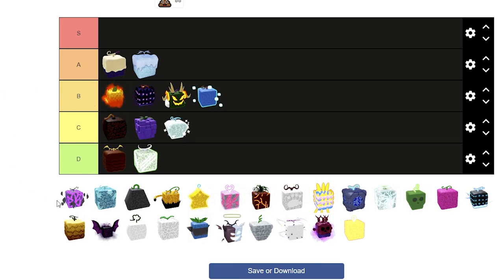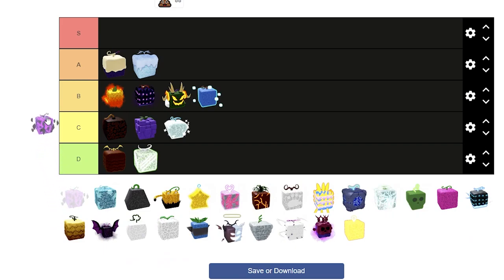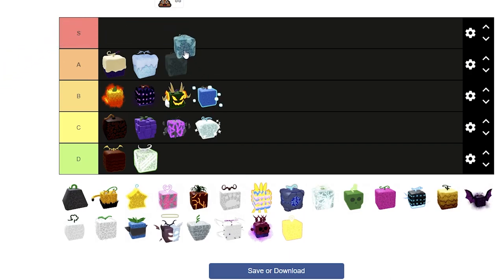Gravity — I wish they did something more interesting with the Gravity Fruit, because it could have had so much potential, but it's honestly garbage. I'll put it right below Chop. Ice is a Logia, and you get your own sword when using it. You can also ice skate and stand on water so you can't drown, which is a really overpowered ability. I'll put it right below Blizzard.